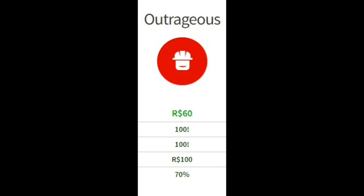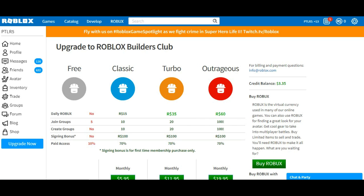60 Robux a day is way bigger than all of the other deals. With 60 Robux a day, that means you get 420 Robux a week, which is amazing. In one month — 30 days — you will have 1800 Robux with the Outrageous upgrade in Builders Club.